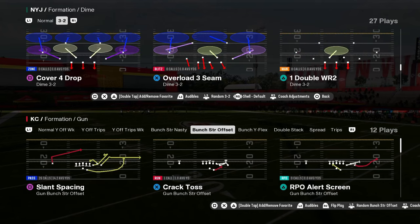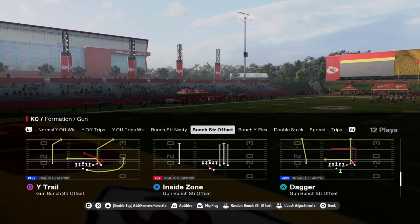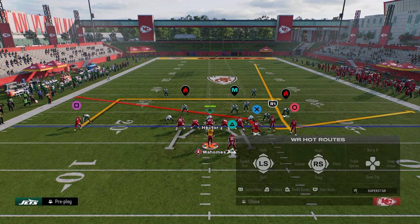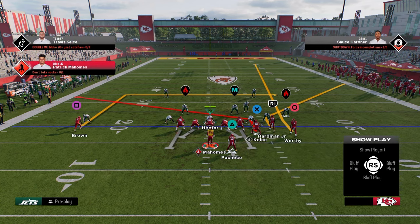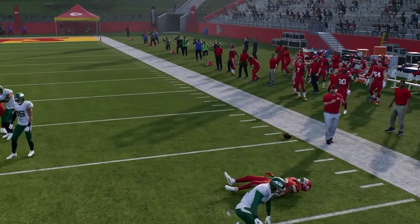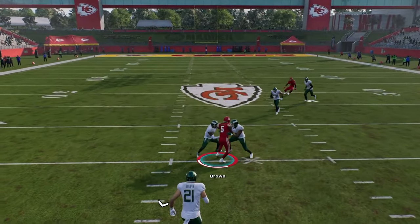I want to spend a minute or two giving some basic man beaters in this scheme. For beating man coverage, I don't ever like to come out in a man-beating play unless they're spamming man. My favorite routes against man: use the flood play, take the tight end on a slant, stem the solo receiver to about 15 yards, and put the slot receiver on a corner stemmed all the way down. This corner is oftentimes going to get separation on man. If it doesn't, throw your in route — your in route is going to be open.